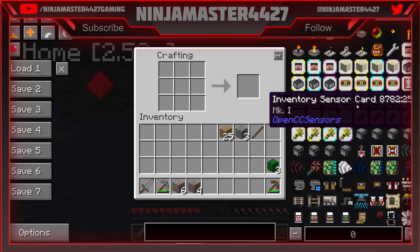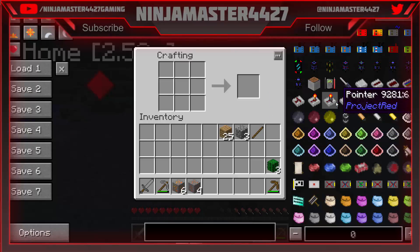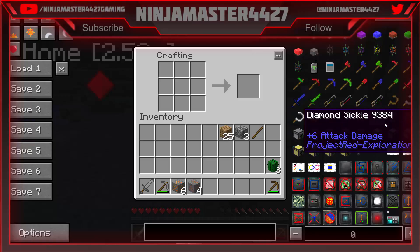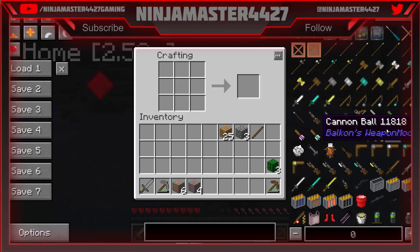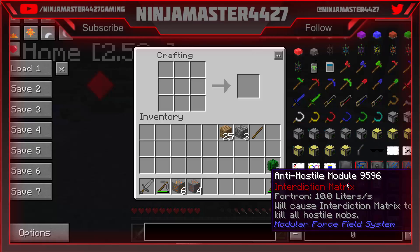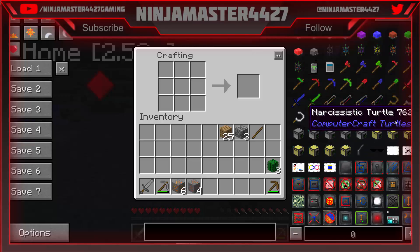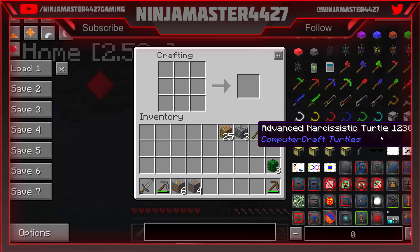I don't know if you guys are as excited as I am. Anti-hostile module — will cause interdiction matrix to kill a hostile. So it's not going to do it for me — that's exciting. Narcissistic turtle? What? Are those real things?